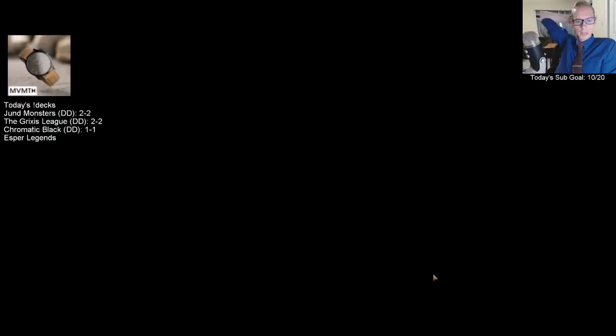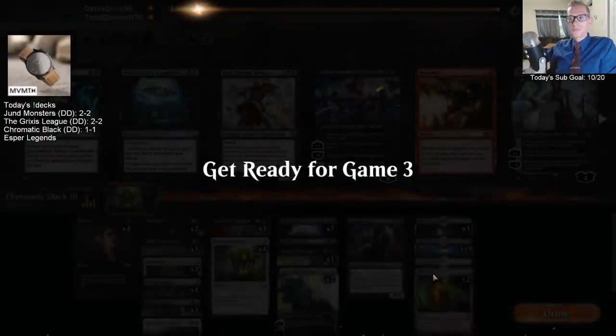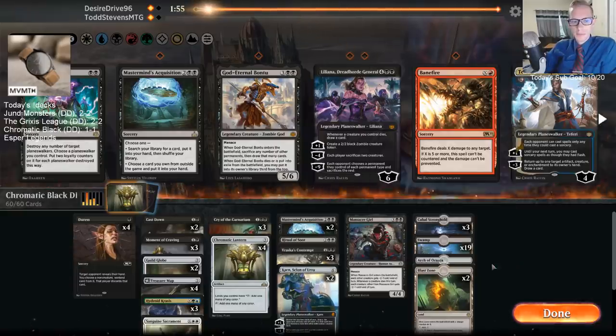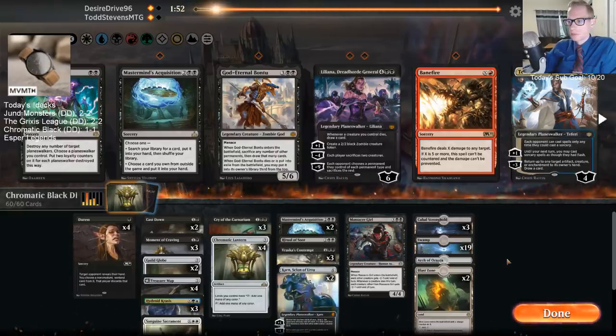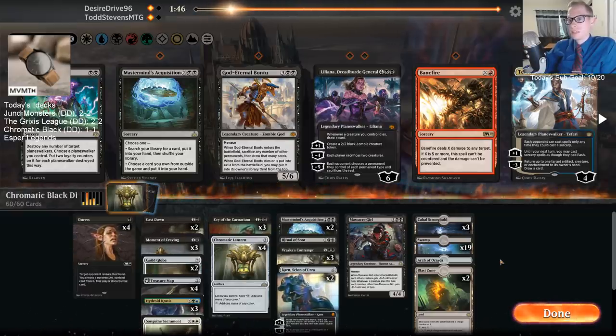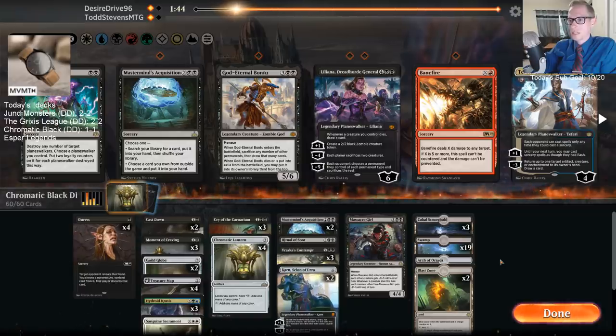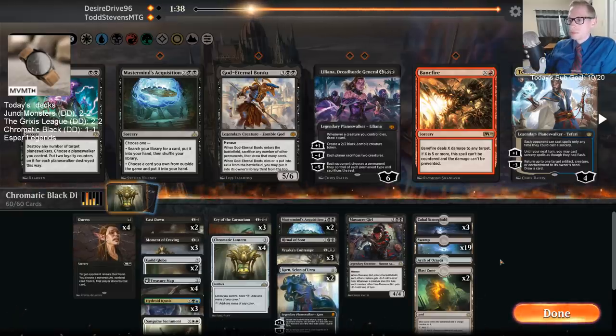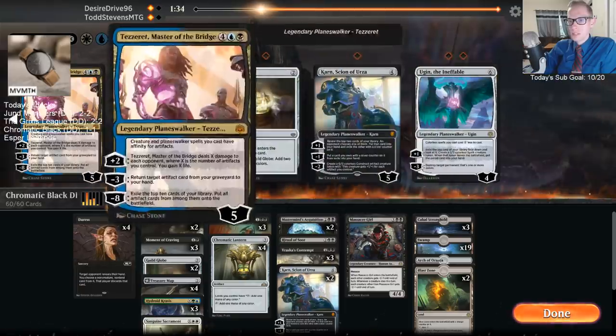Evening's going pretty good - we're playing a bunch of different decks today. Tezzeret's for the Drain - yeah, just Tezzeret. We had a lot of artifacts out there. Tezzeret for the Drain could have worked.